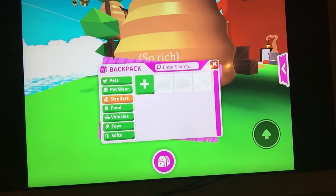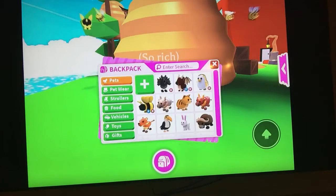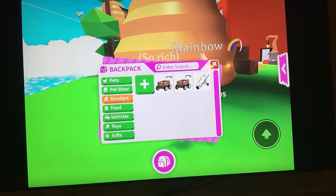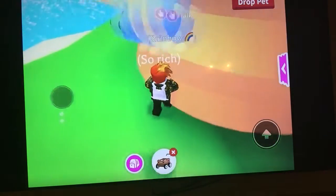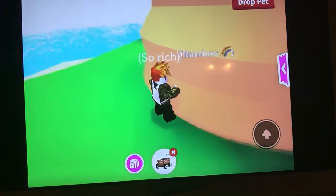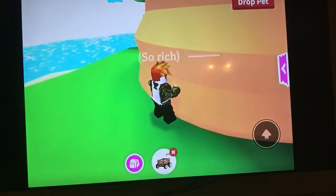You need to get out one of your pets. So I'll just take out my dragon, for example. And then you need to take out the stroller. And then you need to put the dragon, or whatever your pet is, in the stroller. And then try to find a bit where the stroller can go into the beehive.